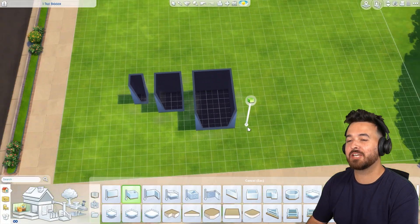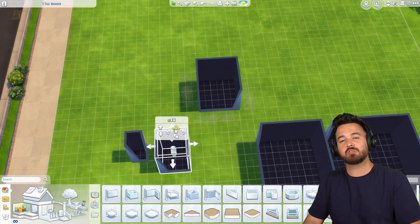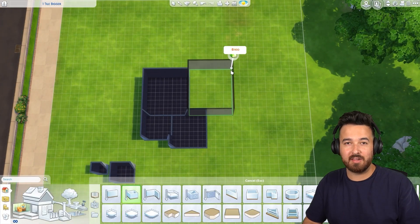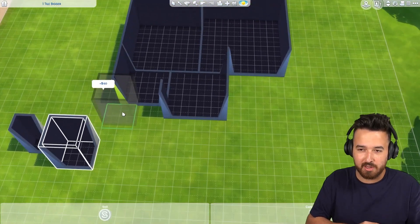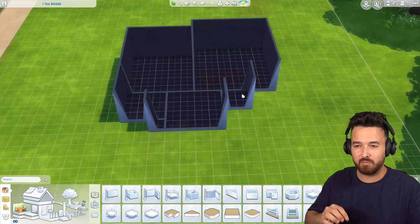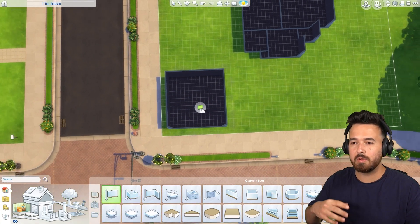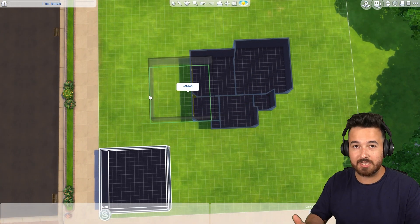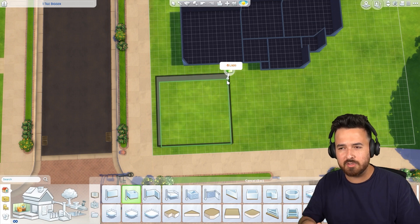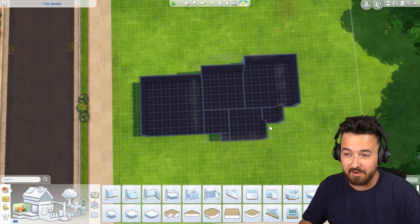Hey guys, James here today and welcome back to another Sims 4 build challenge. Today we're doing the every room is one tile bigger challenge again, but this one is the twist that Little Simsie put on my original challenge. The last version we did was every room was going to be one tile bigger, but this one every room is bigger in both dimensions - so one by one, two by two, three by three - and they very quickly get very big.